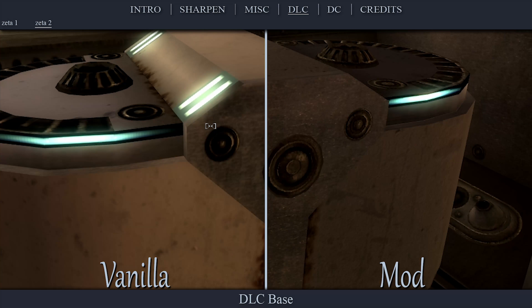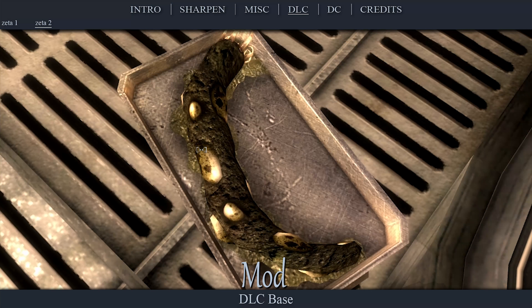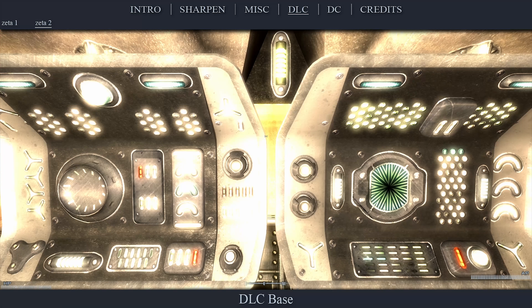This is a high-detailed, off-the-grid mod for Zeta that both retextures some of the objects in the previous mod as well as many others that weren't. The most impressive retextures, for me, are the ones created from many of the miscellaneous objects around the ship.